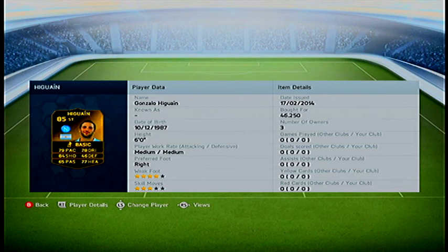First of all, Higuain has some very good stats. He has 79 pace, 77 heading, and 84 shooting, 78 dribbling, 46 defending, and 65 passing — which I think his passing from the card is downgraded. I picked him up for in the region of 47,000 coins and he was a really good pull that will fit your Serie A squad nicely.